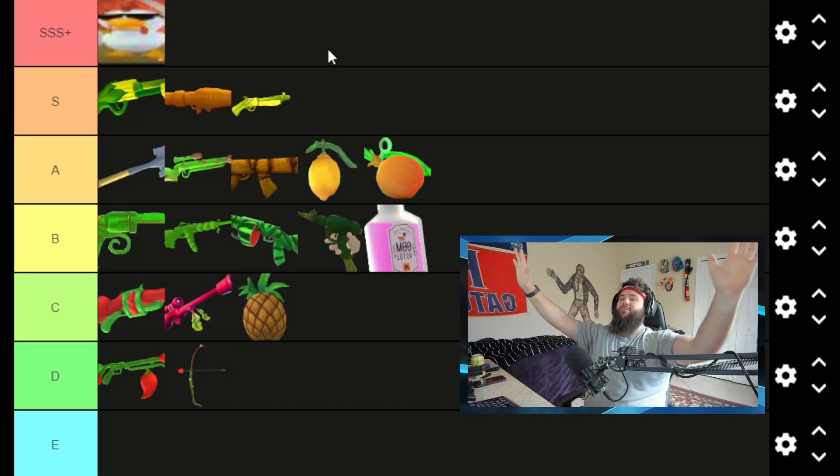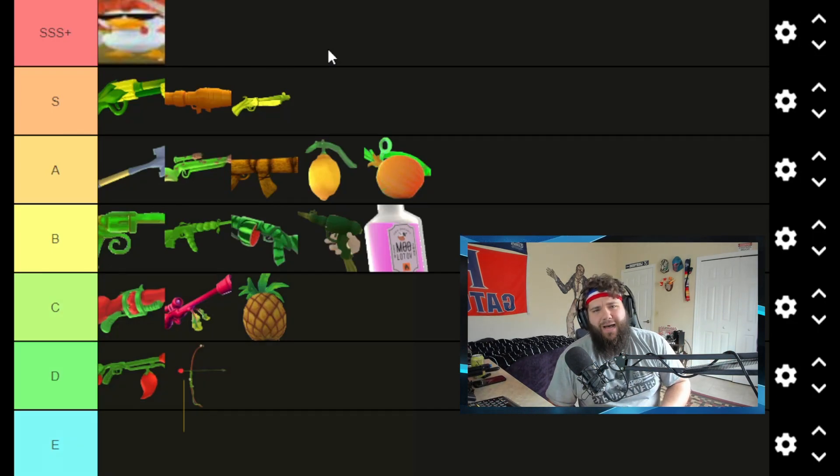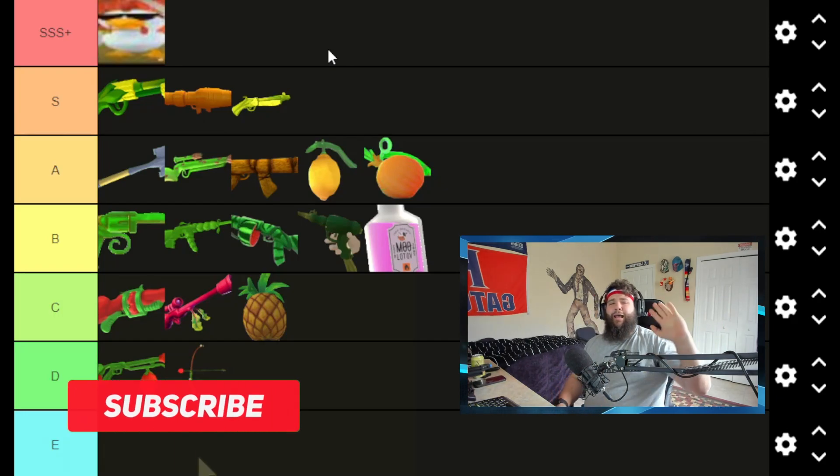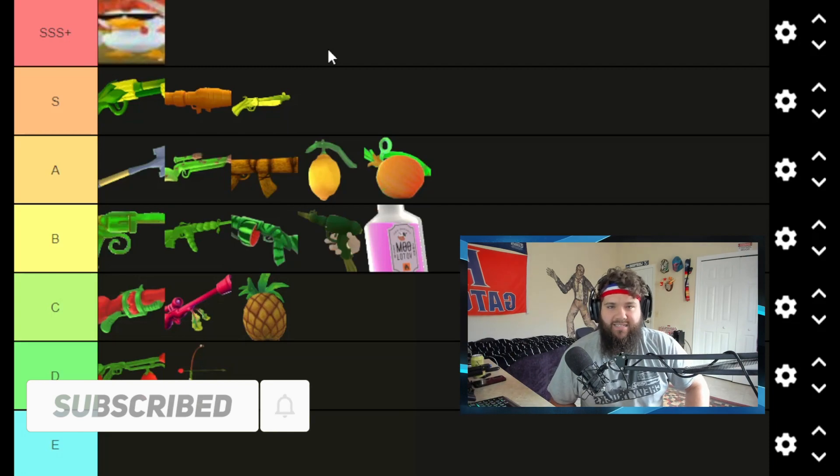Alright everybody, this has been the Shotgun Farmers weapon tier list for the newest update. Thank you so much for watching. If you liked what you saw, hit that like button, slap that subscribe button if you want to see more content like this. Drowning on Land is out — I'll see you all in the next one. Deuces.